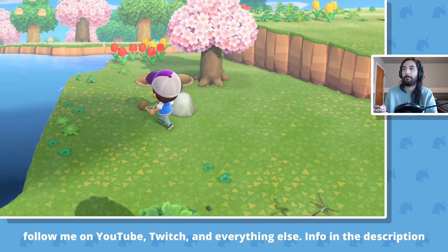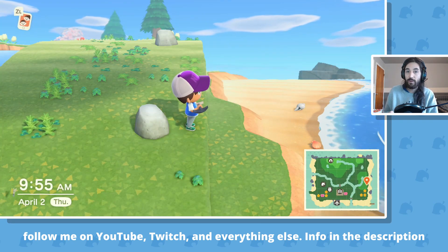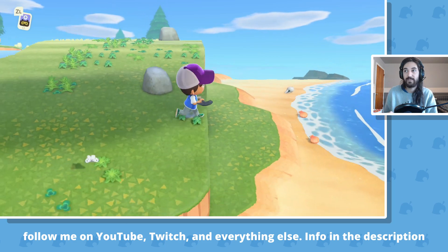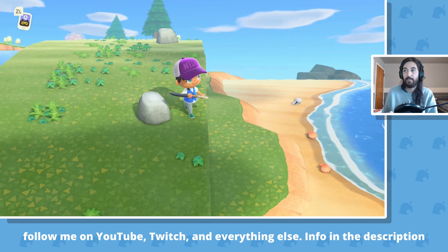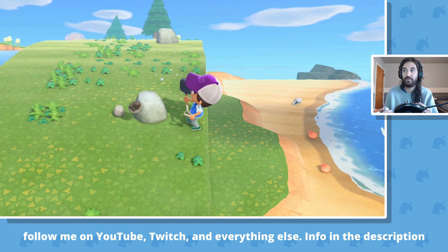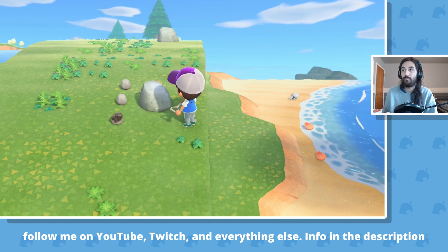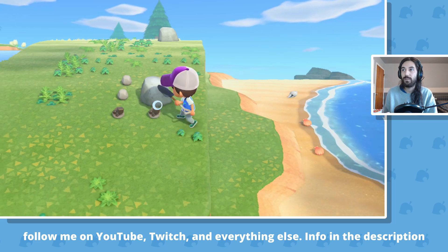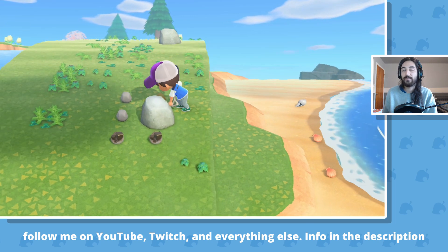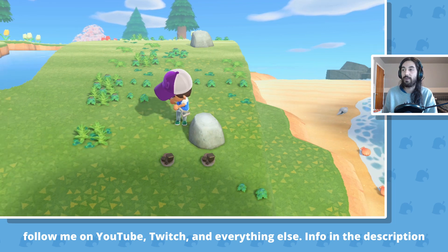Tip number four: if your rock is by the edge of a cliff, like this one, you just stand between the cliff and the rock and it'll basically do the same thing — it'll keep you from moving back. You can try to locate your rocks or get them to spawn by the cliffs if that's something you'd want to do.